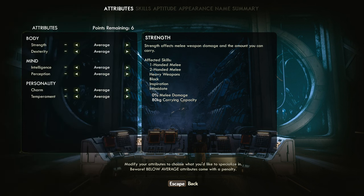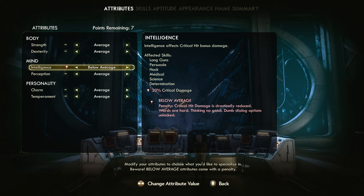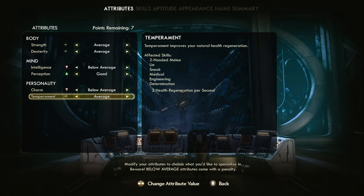I forgot about the character creation. Intelligence - it's funny to play with low intelligence. Charm - it's as if you had a habit of snarling at people, just like in real life. No charm. Temperament - that's actually pretty good. 'I'm unflappable. You could have captained this very ship.' That's actually pretty good.